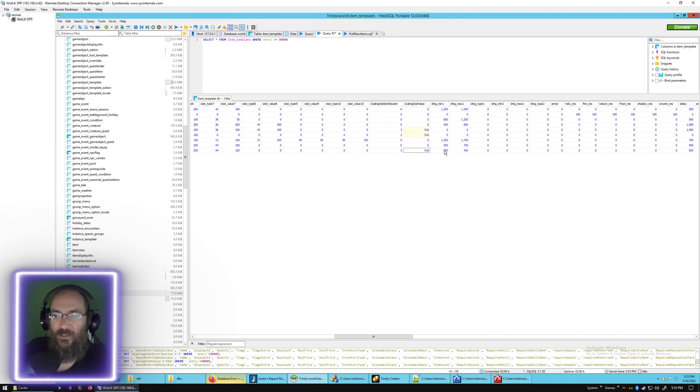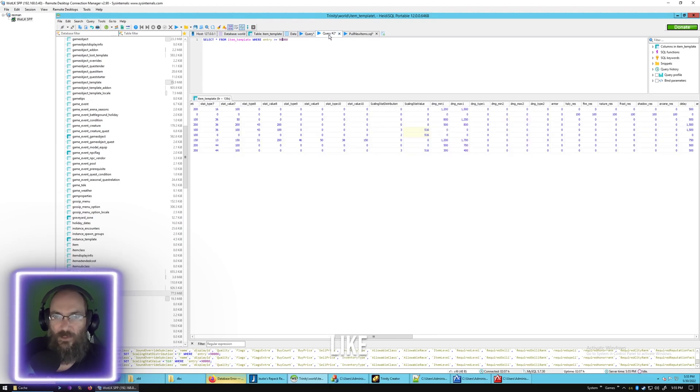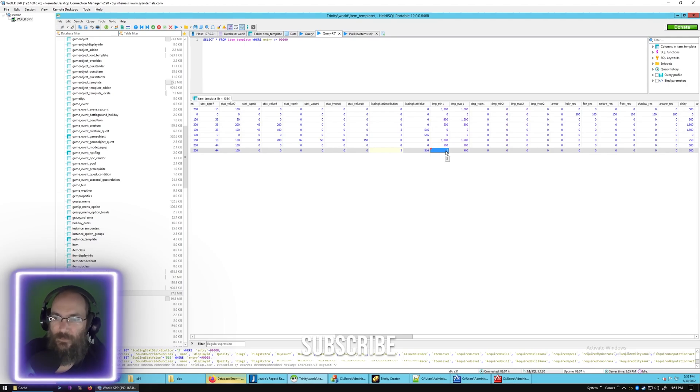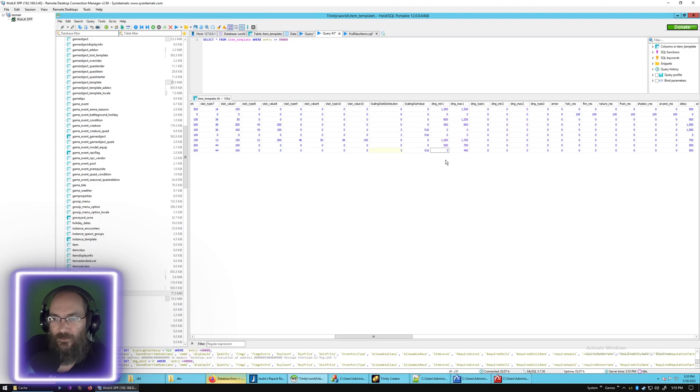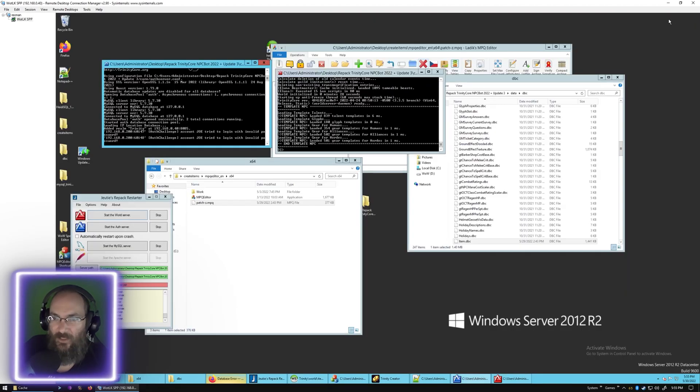Then we want to change the damage. The damage min and damage max fields are currently set to 1 and 0, but that's still a bit too low for leveling, so we're going to change that to 3. That's all we need to change in the database itself, so we'll minimize that.